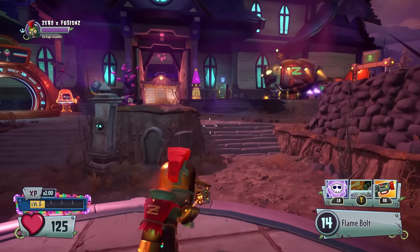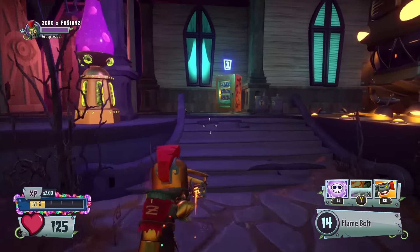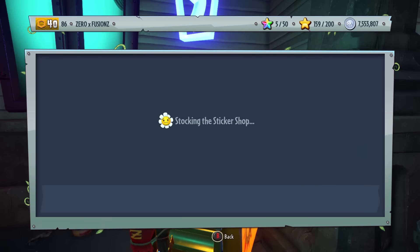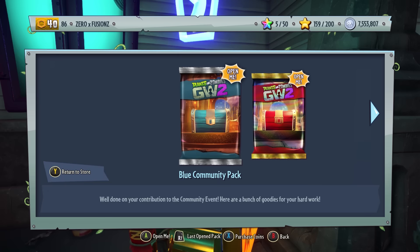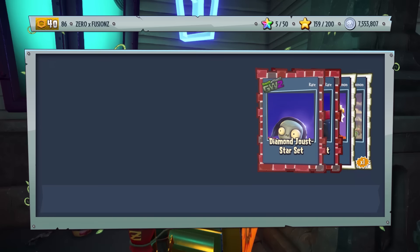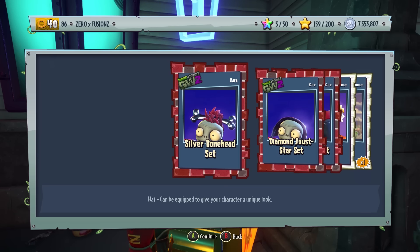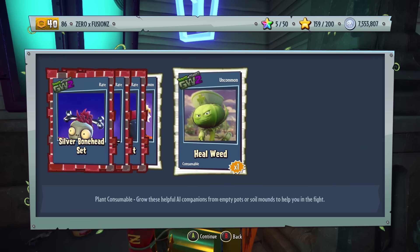We've managed to collect our chests. We're going to open the blue one first and then the red one, and fingers crossed we can get ourselves a legendary item. For those that have got every single legendary customization and character, I guess it would be better if you wanted the special instead. But you can still get — I believe it's a hundred thousand coins — if you do have every legendary character and customization. We've got the gold knight set, which is pretty cool.